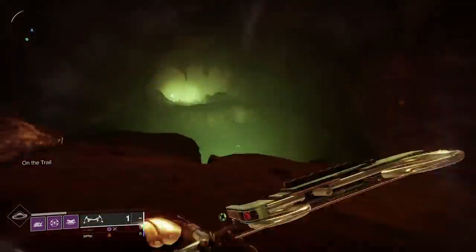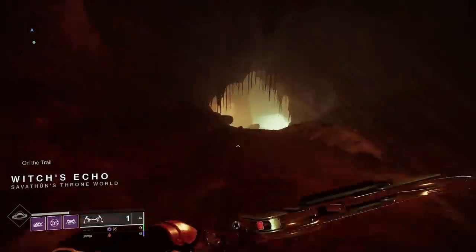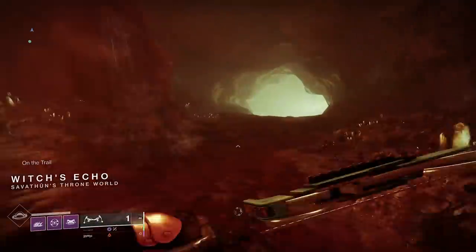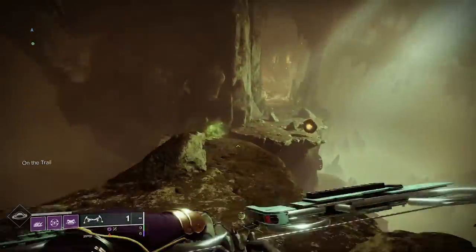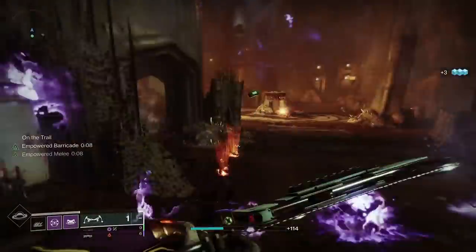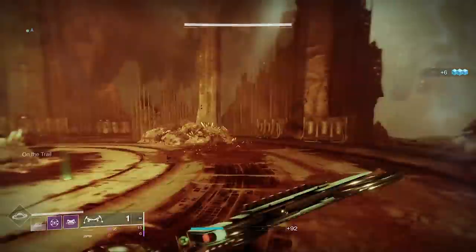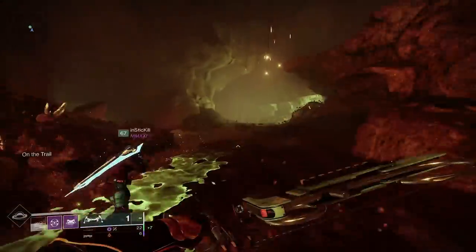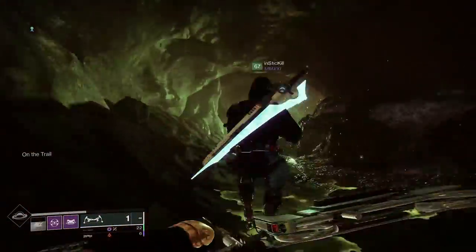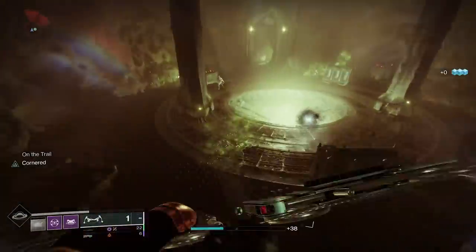You're going to follow that path all the way to the end, and once you get to the end you're going to get a Hive Guardian that spawns. Once you kill the Hive Guardian, they're going to drop a chest. That chest is going to give you the Qualitor, and it's going to go into your quest. If it's your first one, you're going to pick up the quest from Fynch; if it's not, it just adds percentage for the Qualitor.